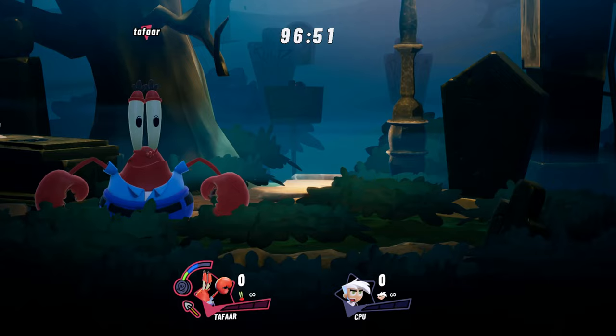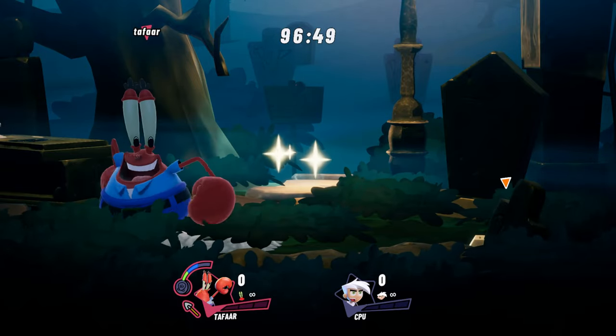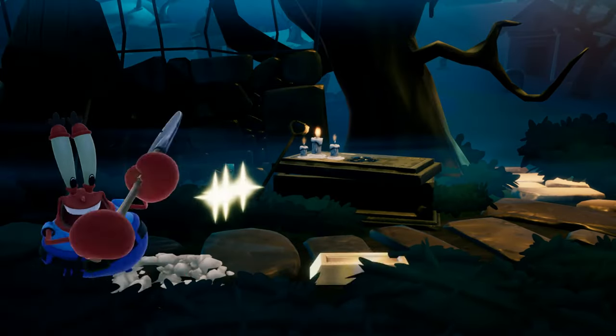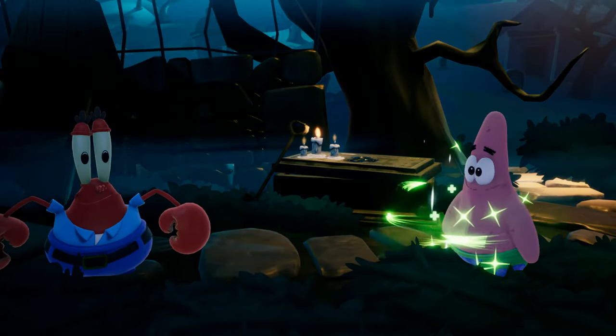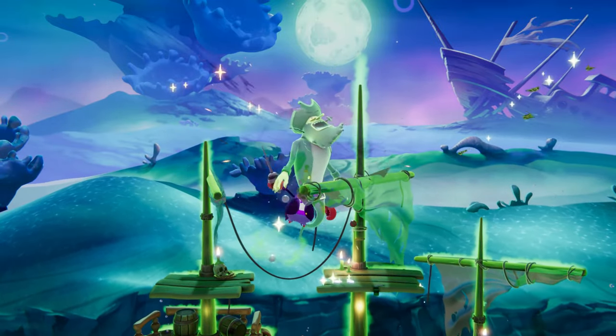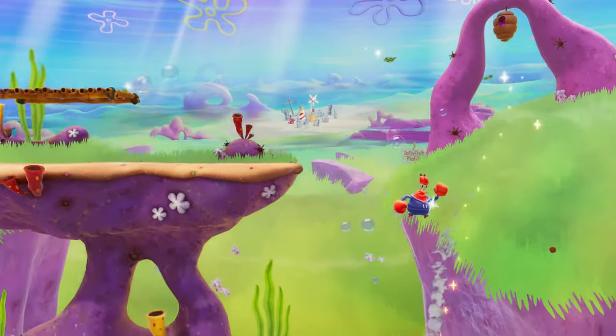When Mr. Krabs' money meter is less than full, he'll instead dig up a gold bar that's worth a bundle of doubloons. But keep in mind that your opponents can also pick up your hard-earned riches. If Mr. Krabs is in the air, instead of looking for the Dutchman's treasure, he'll swing his shovel downwards, knocking opponents straight to Davy Jones' locker.